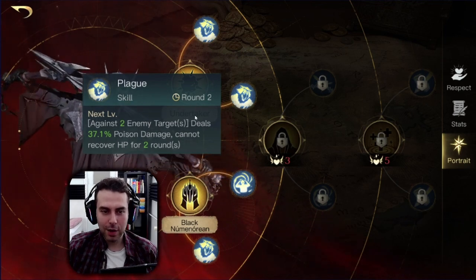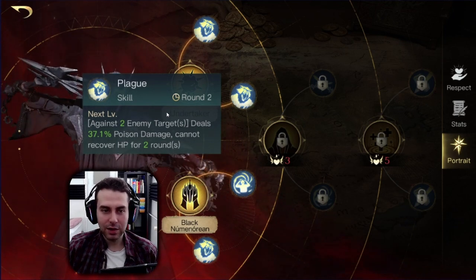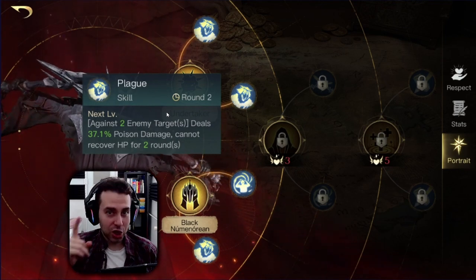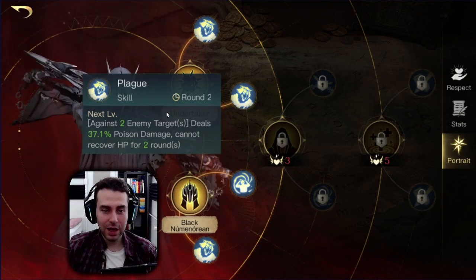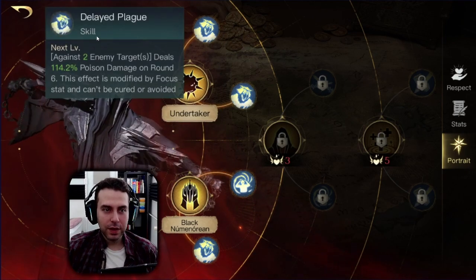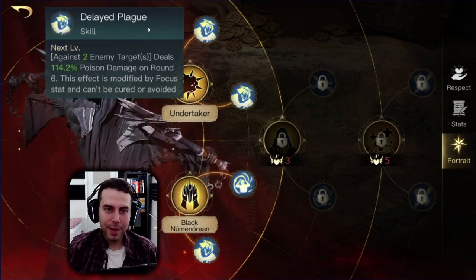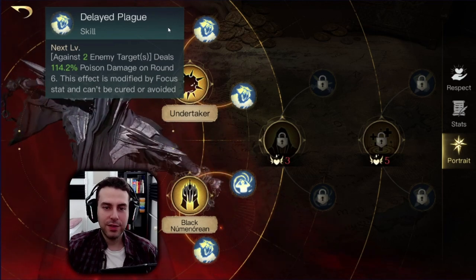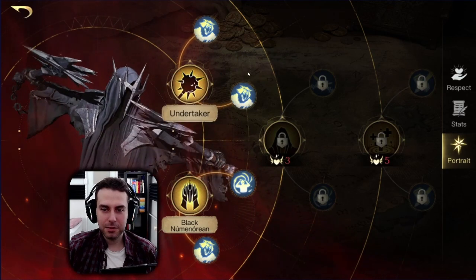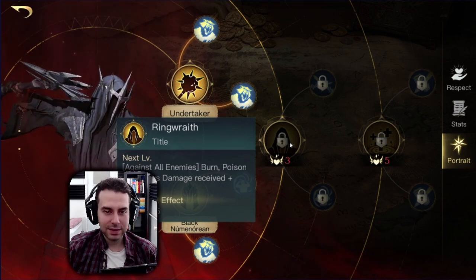Plague is great to have — you're shutting down healing commanders such as Arwen or even Galadriel. But watch out: if High Alert is in play, you will have a hard time. As for Plague versus Delayed Plague — we found that if you have maxed out Delayed Plague it deals a bit more damage than regular Plague. That's it, it's just as simple as that.